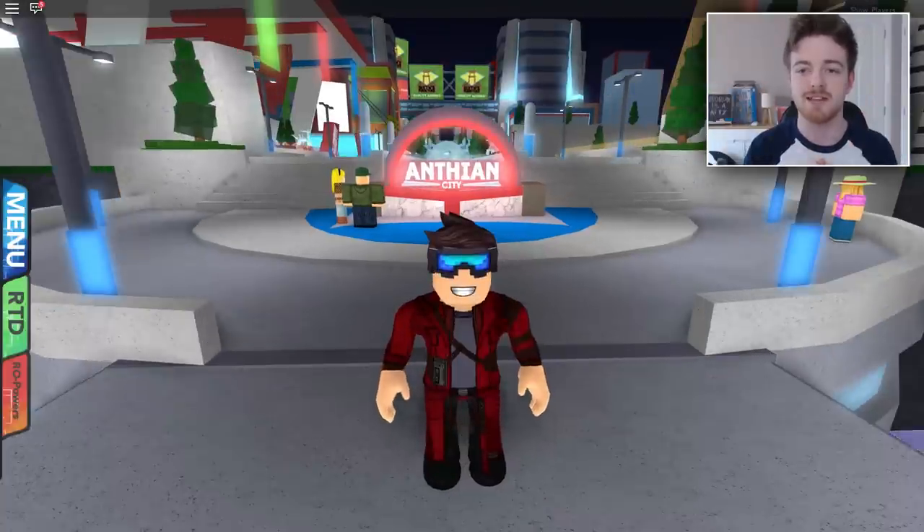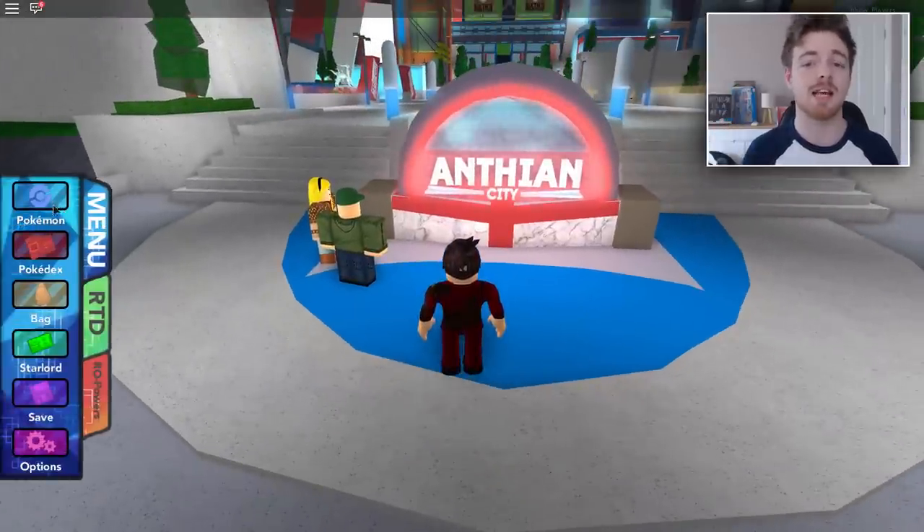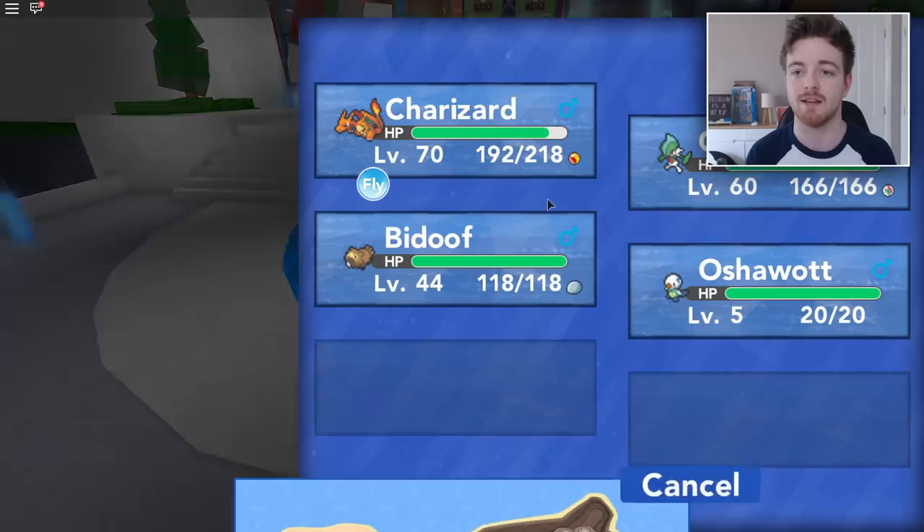So here we are today guys at Antheon City. Now if you don't know where Antheon City is and you're new to the game, just go and get a flying Pokemon and on the right hand side, right there in the water, it is the flying city. That is where Antheon City is, that's where you will find this.